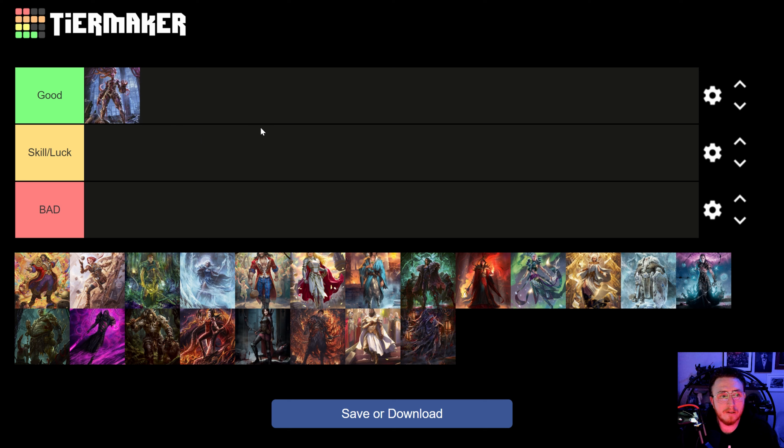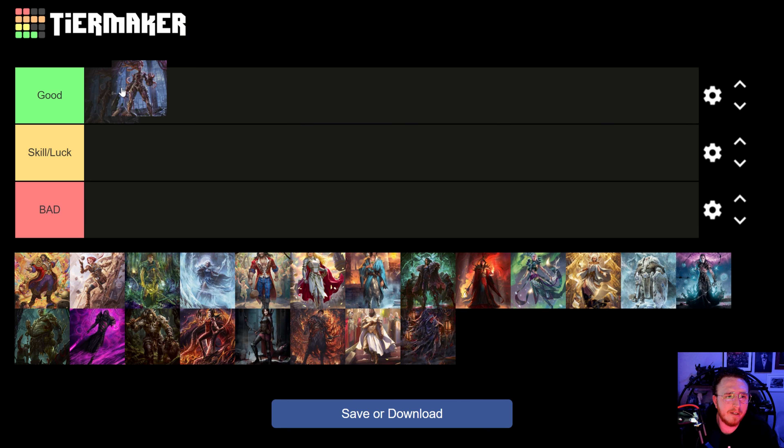Let's jump into the matchup spread — ranking the heroes. Categories are: good, skill, luck, and bad. Leviah: we have a good matchup. We do the same things but they do slightly more damage; at the end, when they have too much blood debt, intimidate really does matter. It's basically a mirror match where one side can block 12 and the other side can't. I think we have a little bit of an edge.